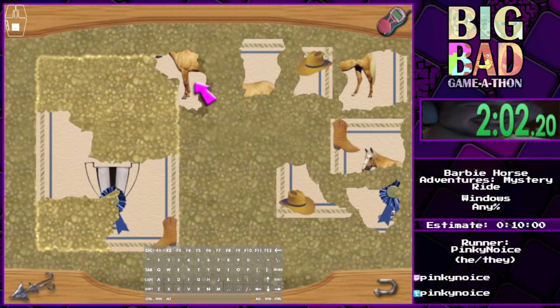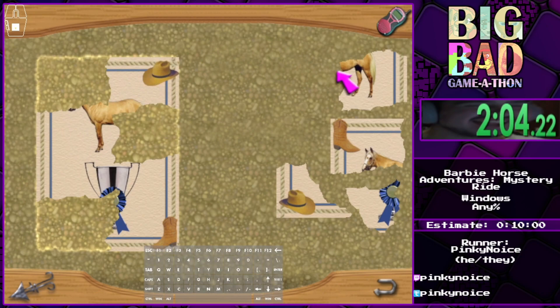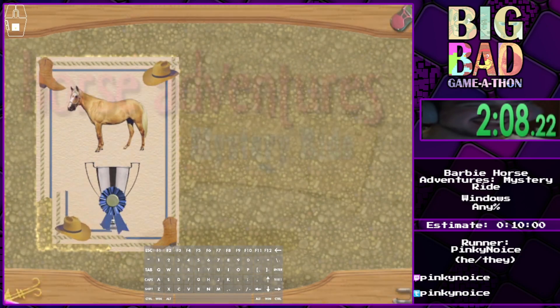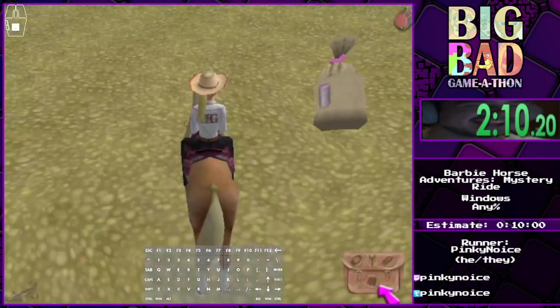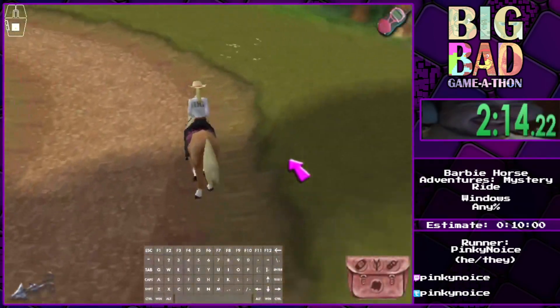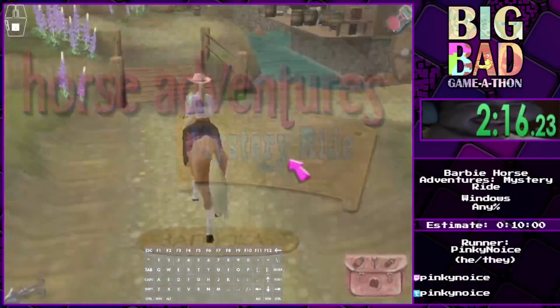We're going to do something called an outro cancel. After each mini-game there's usually a three-second fade-out segment, but after finishing the mini-game you can just click the arrow — boom, you're out. Now we're going to do Sad Game, which is kind of like Candy Crush.